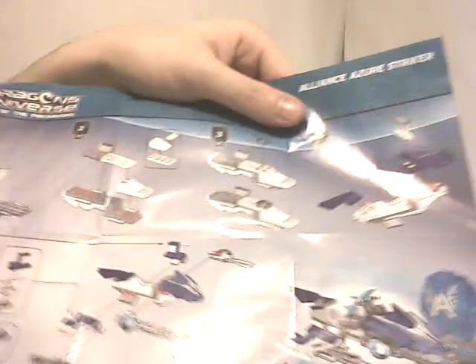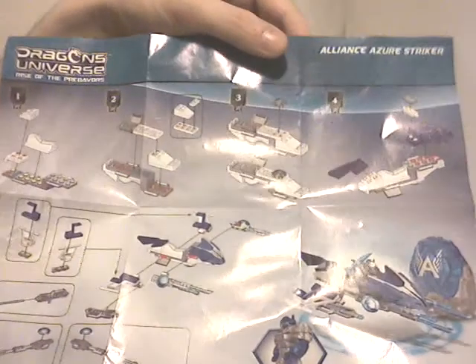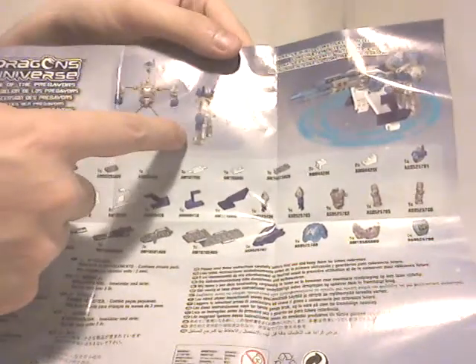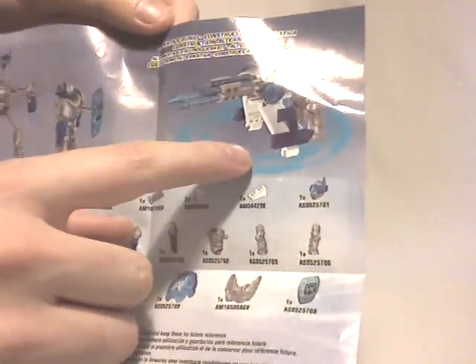Now let's move on to the instruction booklet quickly. One side covers the speeder instructions in 5 steps with multiple parts. On the other side, you have the parts list and how to assemble your figure. There's also a nice little alternative build, which is quite interesting. We're going to build that at the end of the review to make it totally complete.